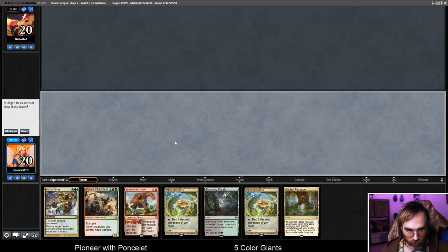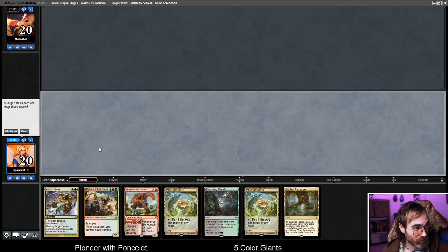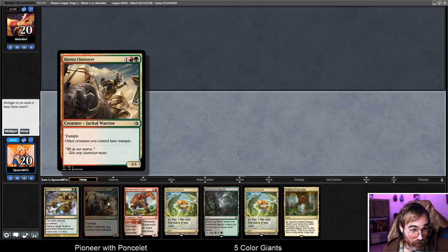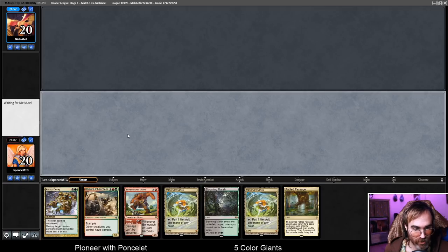This opening hand is reasonable because we can cast some interaction spells. This is a card I'm trying out for the first time in this league — it works really well with our Rotting Regisaur and Giant Titans, giving them Trample. It also works with Ronis, giving Ronis Death Touch and Trample, which is pretty nice. We'll just keep this hand; we have a lot of good interaction and a reasonable curve, even though there's no Coco.